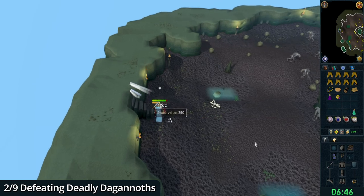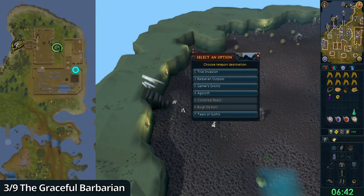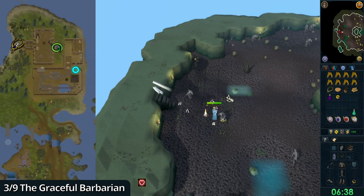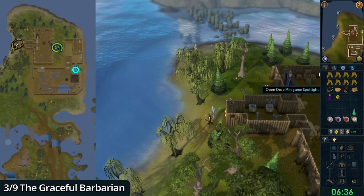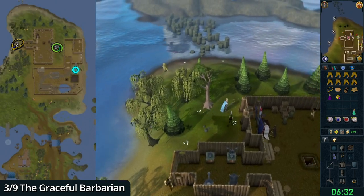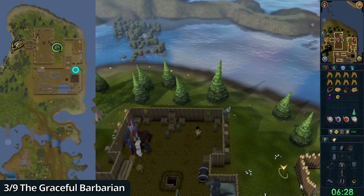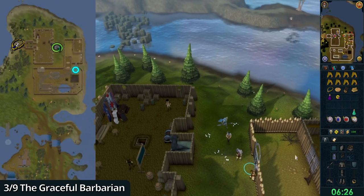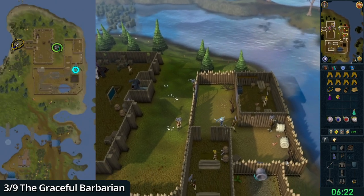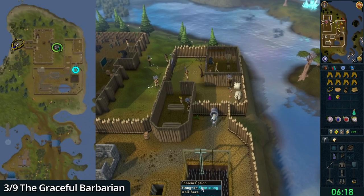Right-click the games necklace, option two — Barbarian Outpost. Go east through the gate to the agility course. Go through the pipe and complete the course once, and that's another task completed.